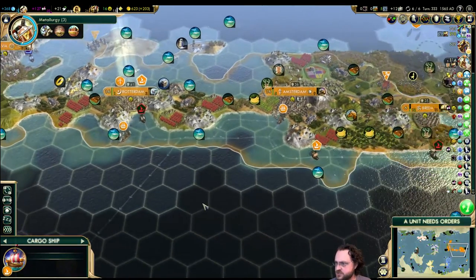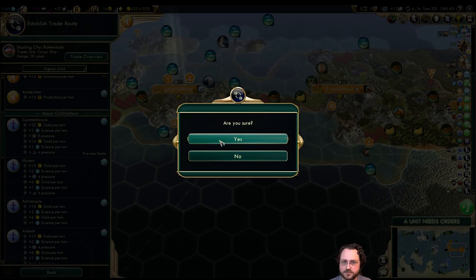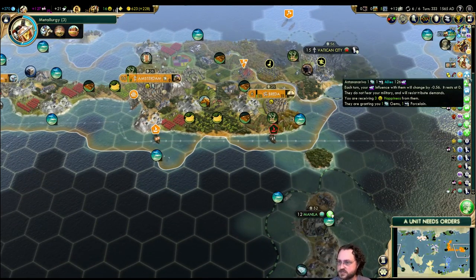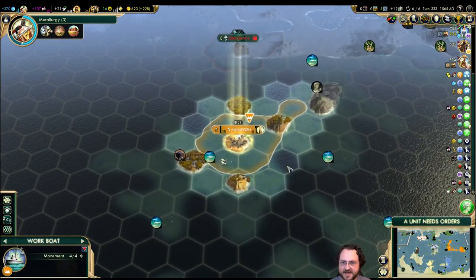Cargo ship — still no trade missions, so I can basically just do whatever I want. Constantinople — we're not going to declare war on you yet, and that's some pretty good money. Antananarivo still wants some cash but they're the only ones, so I'll wait unless someone passes me.